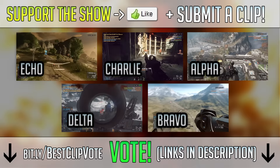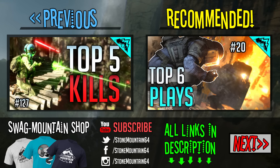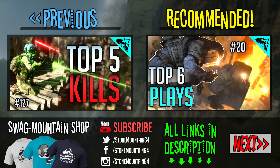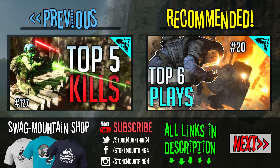Now the only question is which clip was the best. Give it a thumbs up if you enjoyed, and then place your vote with the top link in the description. Was it the Echo SUAV-to-snipe, the Delta ACOG sniper feed, the Charlie shotgun flank route, the Bravo straw triple helicopter takedown, or the Alpha LAV launch? If you're not already, go follow me over on Facebook for some more channel highlights and bonus clips. I recently posted a highlight from a Rainbow Six top play that did extremely well, so I put it as the recommended link as well if you want to check that out. Thanks so much for watching — I'll see you guys soon. This is Stone Mountain 64, over and out.